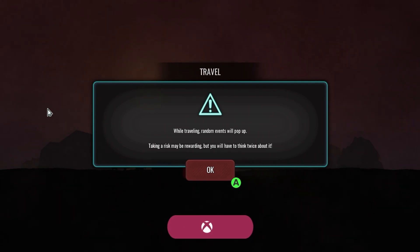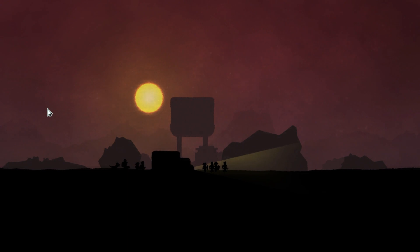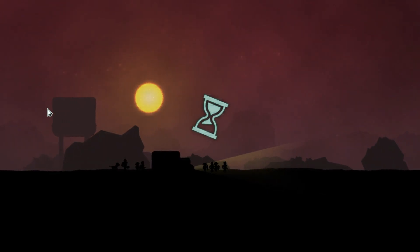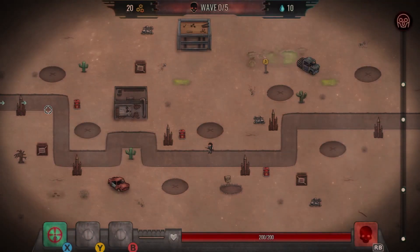Now it's time to hit them mean streets. Go to the bonfire and press A. When traveling you will come across random events — I personally accepted all of them. It is a flip of a coin whether it is positive or negative; I got more negative than positive but either way we move. On this run I also got a debuff. Hurrah!